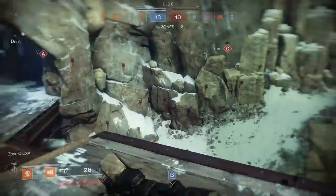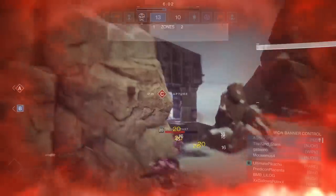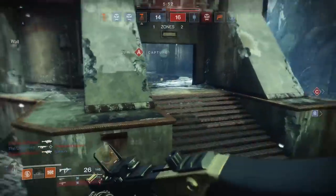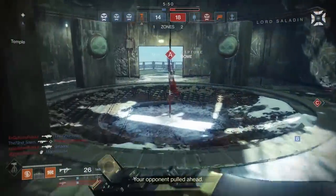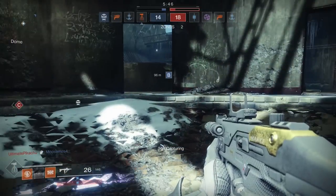We lost Charlie — come on fellas, what are we doing? I'll head back that way. There's too many people. That's a rocket launcher. It's spawning next to Alpha — you know what that means? We're gonna take advantage of this, as long as we don't lose Bravo. If we lose Bravo, we lose hope.